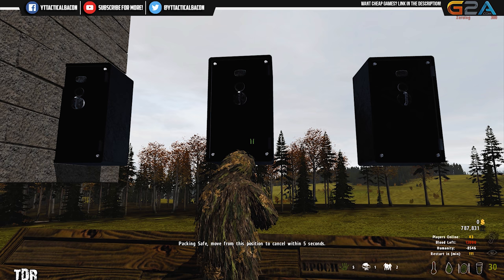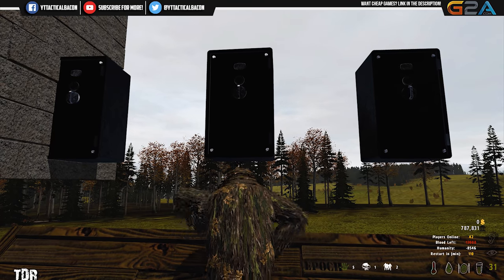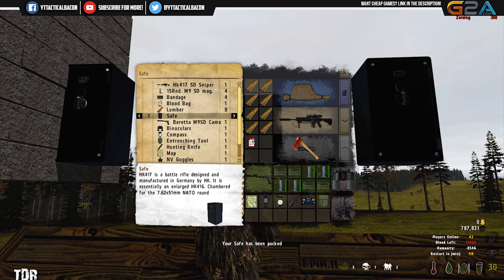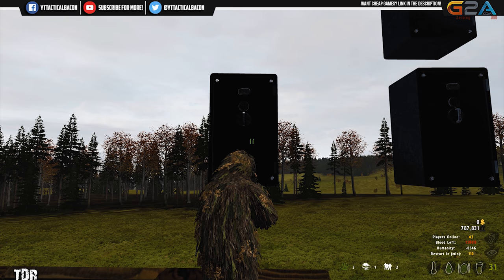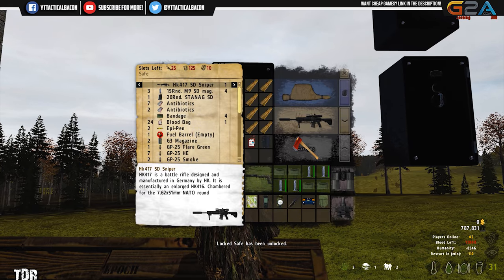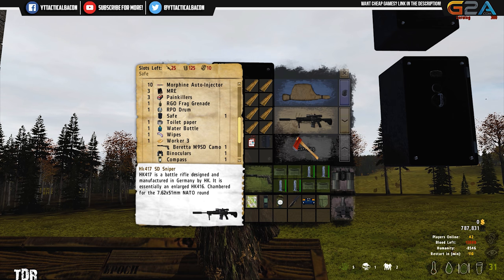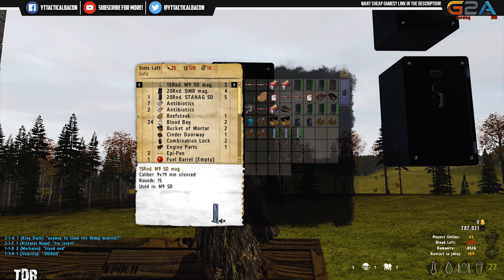This one right here is empty so I can go ahead and take it down. It's funny because the entire time people have been asking me about why I don't raid bases or anything like that. It's kind of tough with the way the plot poles are on the server — you can't really raid people's bases. Actually, you know what, I take that back — they've added a bunch of stuff. Wow, 24 blood bags, high explosive rounds, grenades — oh yeah, definitely worth it. M9 SD mags too, that's what's up.